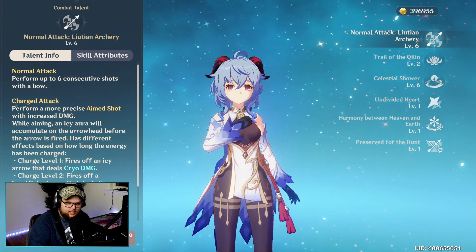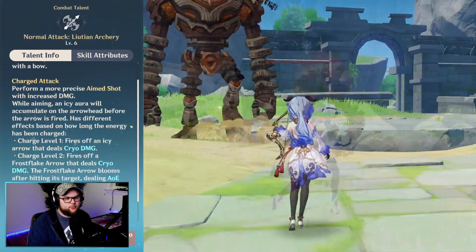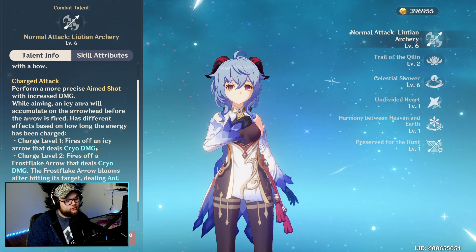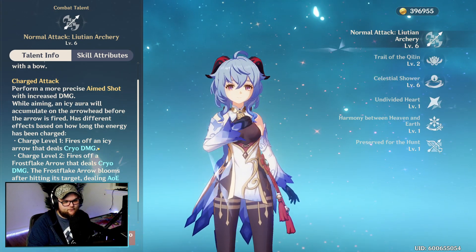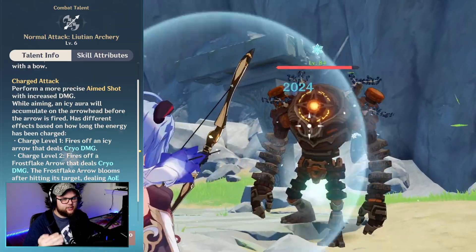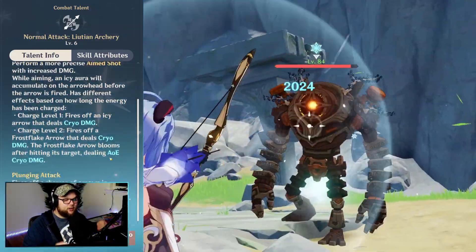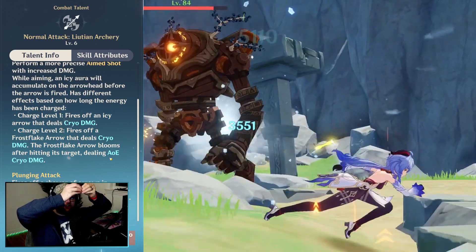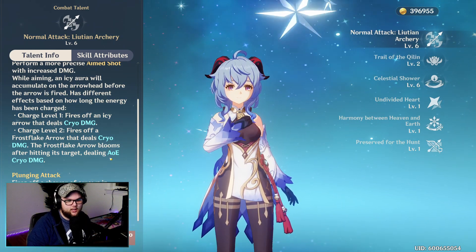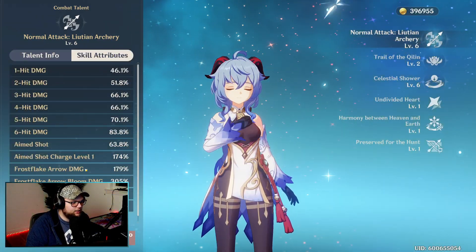Our normal attack — Liutian Archery — performs up to six consecutive shots with a bow. Her charge attack is quite unique; it performs a more precise aimed shot with increasing damage. It turns into cryo damage at a fully charged shot, but it actually has two full charges. At first level you just charge and fire like every other bow character, but if you hold it just a tad bit longer, it charges quite fast to reach level two, firing off a cryo-damaging frost flake arrow that actually explodes and blooms, raining down ice shards. And then of course we have our plunging attack — pretty much the standard fall from the air with style.